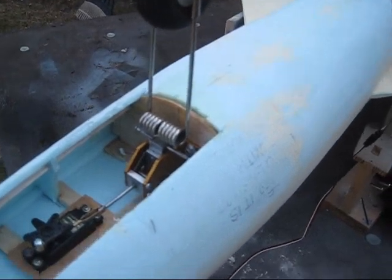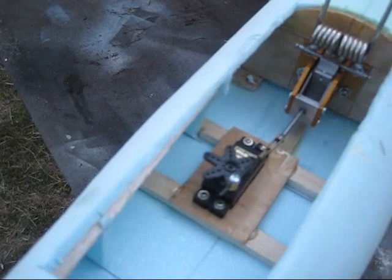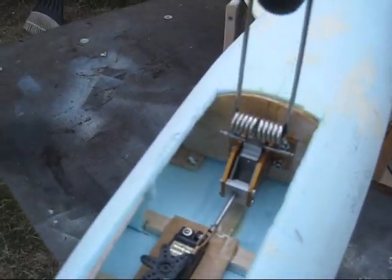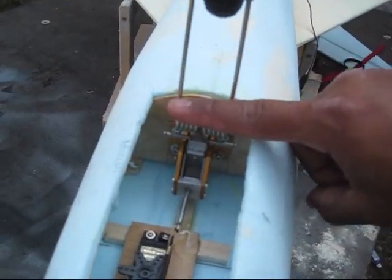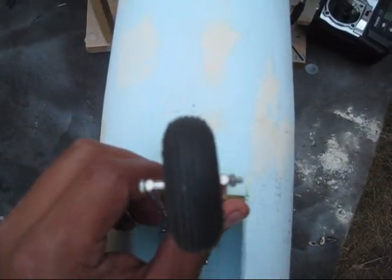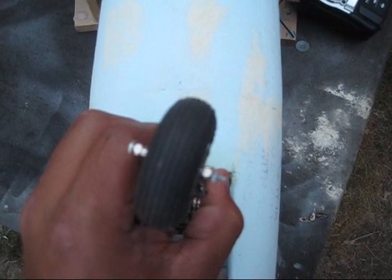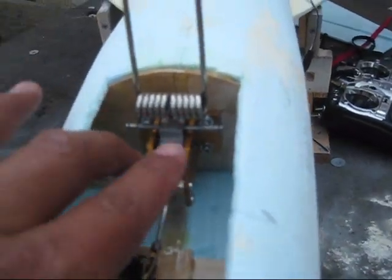Here we have the front landing gear — this one was very easy to set up, a straightforward quick setup. The only problem I'm seeing is the design right here is not allowing me to have much steering on it. You see, this is full right and this is full left already, so I'm going to require a big field to taxi this thing around. There's really nothing I can do about it because this aluminum frame — you see it's hitting the stop right there on that square — that's the limit.